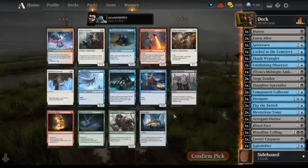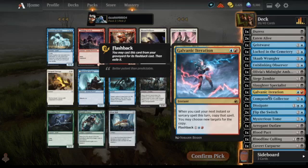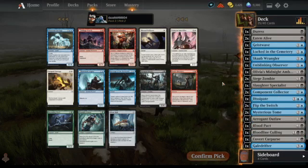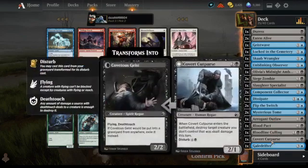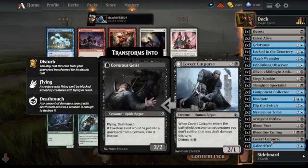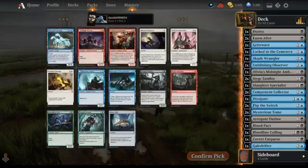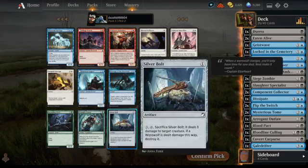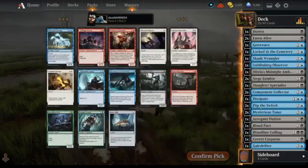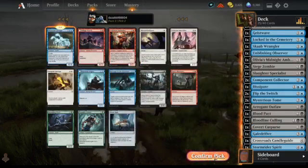Pack 3. We've got Galvanic Iteration — grab that for the collection, I think that's my third one. Big flyer, a 4/4. How much flashback and disturb have we got? We've got Covert Cutpurse — yeah, that's pretty good. Gale Drifter can definitely work. There's also a removal card here: Revenge of the Drowned, and Silverbolt as well. I think a big flyer for the top end is pretty cool; I want to grab that now.